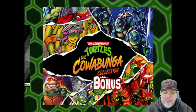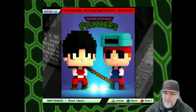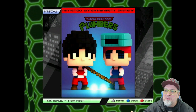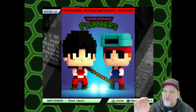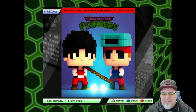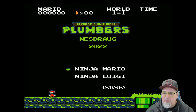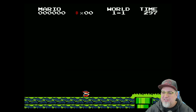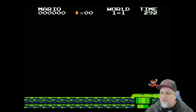In the bonus section — I don't remember there being a bonus section on the first collection Ian Michael put out — we now have Teenage Super Ninja Plumbers. We've got to give this a quick go. It's a ROM hack and I can already imagine what this is — Ninja Mario. Yes, let's go, let's see how this works out.